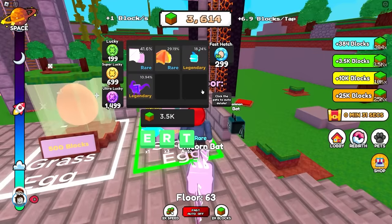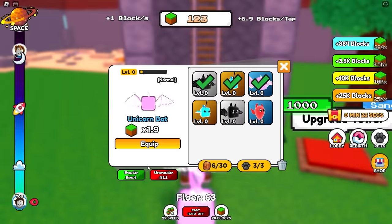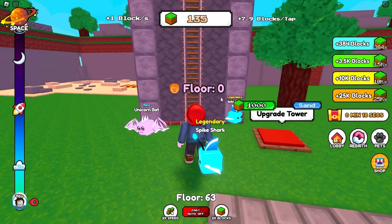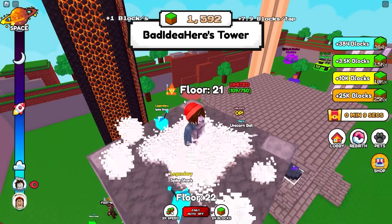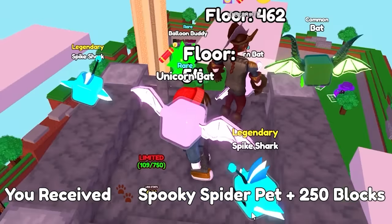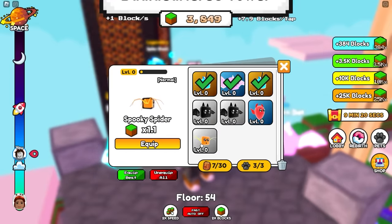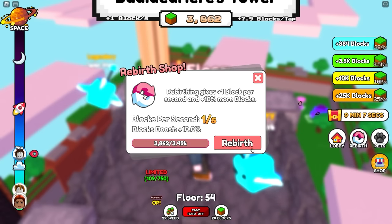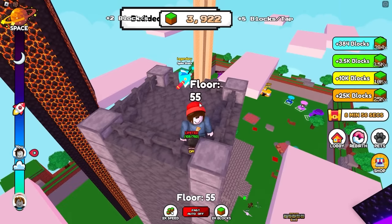Back to the top, and before you know it we get another polka dot egg. We got a legendary spike shark - that's the second one of those. That's going to remove our basic level idiot and put us up to 7.9 blocks per tap. There's also a gift - you receive spooky spider pet plus 250 blocks. It's actually worse than everything else. I did also see I can rebirth already - that's going to give me extra bonuses, and I think I keep the pets anyway, so I just actually get better.